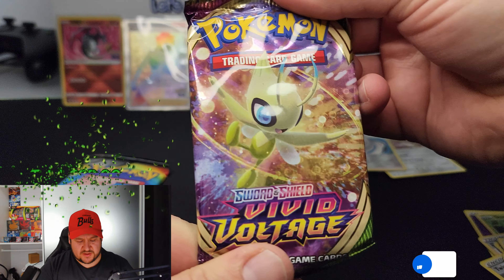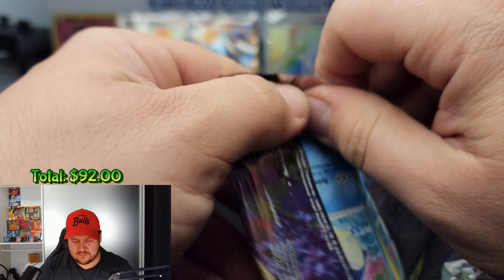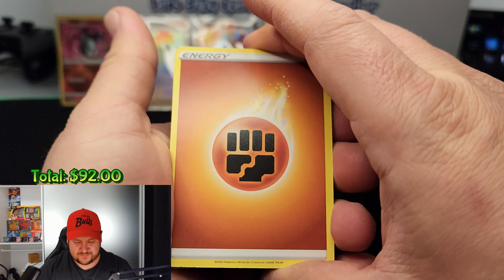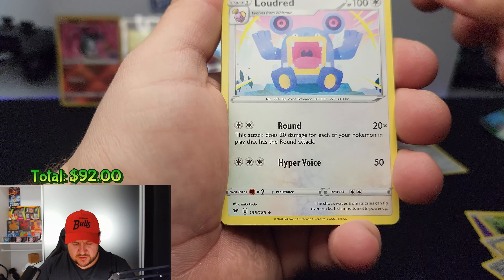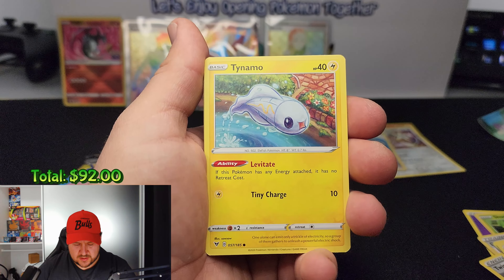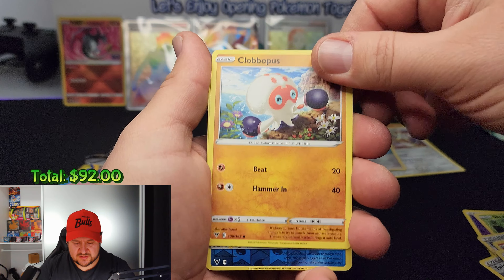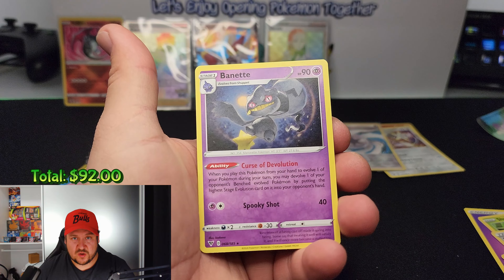Next pack is Vivid Voltage — let's see what we get. Four to the front. Fighting energy, an Electrike, a Cascoon, a Loudred, a Wailmer, a Tynamo, an Exeggcute, a Chatot, a Clobbopus, a reverse Druddigon/Dreadnaw, and our rare is a non-holo Bunnelby. Then we have a Cosmic Eclipse pack — four to the front — psychic energy, a Rapidash, trainer Roxie, Professor Oak's Setup trainer, a Lileep, two Sneasels, a Spearow, an Alolan Meowth, a Ralts, a reverse Sunflora, and the rare card is an Emboar non-holo.